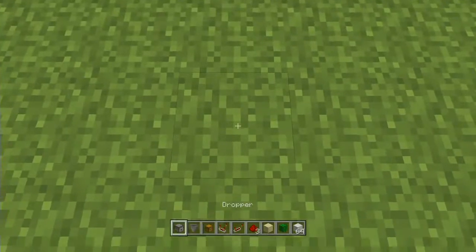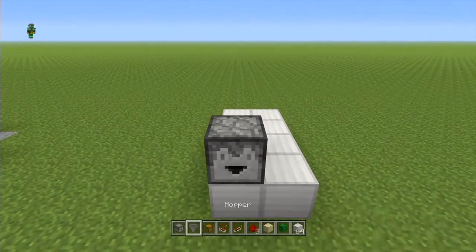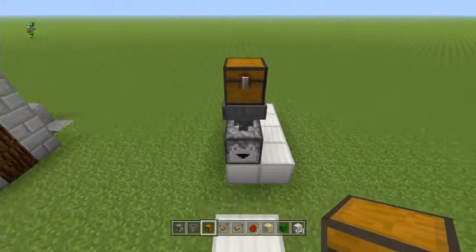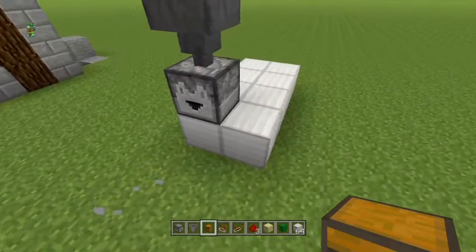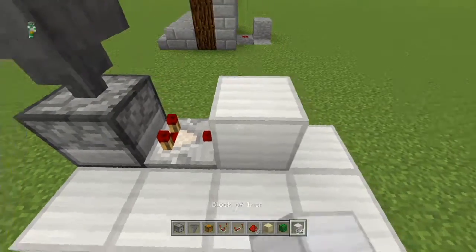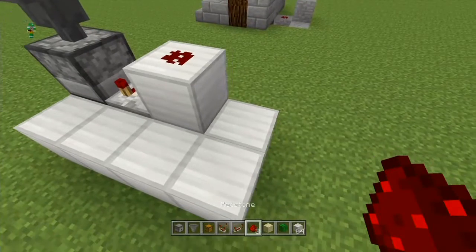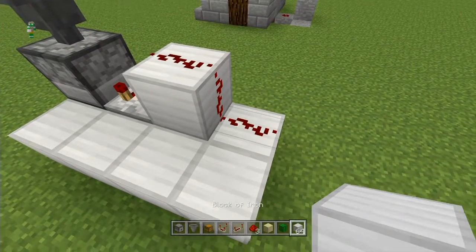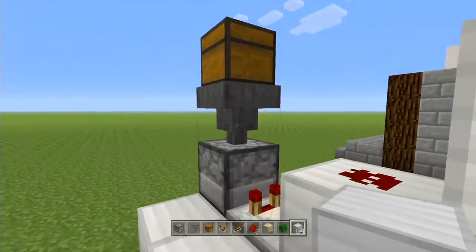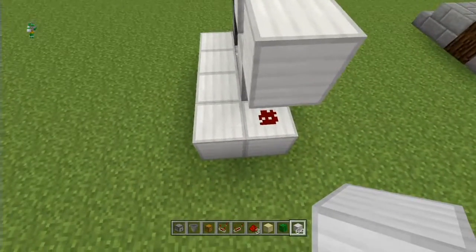I'm going to start by placing the dropper facing outwards on this front block, and then I need to pillar up, crouch, place a hopper on top of that, and then a trapped chest on top of that. Then coming around the back of the dropper, place a comparator that leads directly into a block, with a piece of redstone dust on top and a piece of redstone dust on the floor. Then on top of this piece of redstone dust here, place another block, and on top of this comparator next to the hopper, another block.